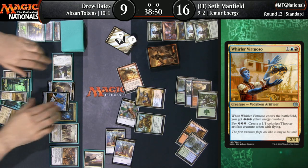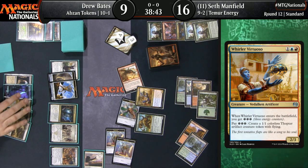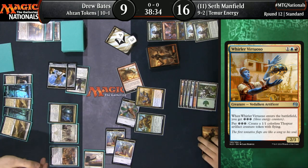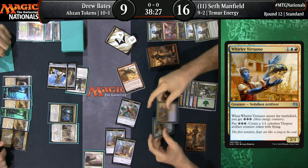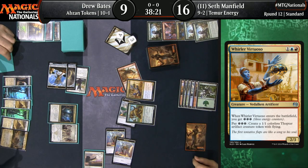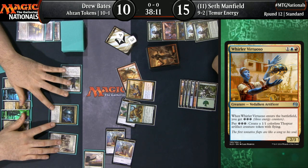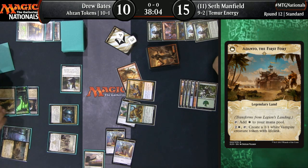Longtusk Cub from Manfield, passes back to Drew, who is living off the top. He does have a lot going on with his board. He can attack with Sacred Cat, gain a little life, then sacrifice Sacred Cat to Hidden Stockpile, embalm the Sacred Cat, and get multiple Sacred Cats thanks to Anointed Procession. Here's the flip of Legion's Landing — Adanto, the First Fort — allowing Drew to just completely power out 1/1s at will. Tons and tons of lifelinkers.